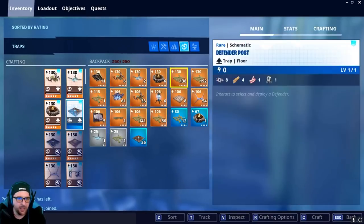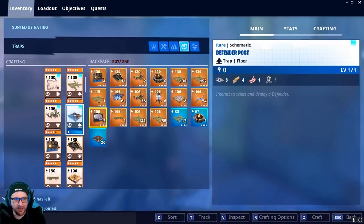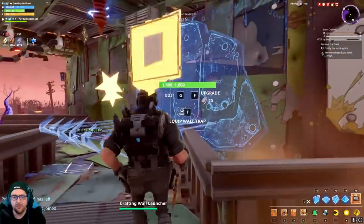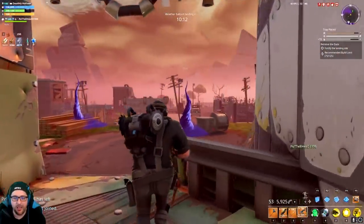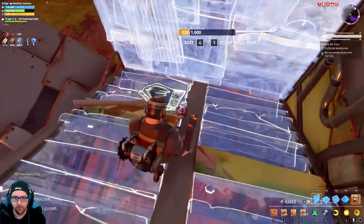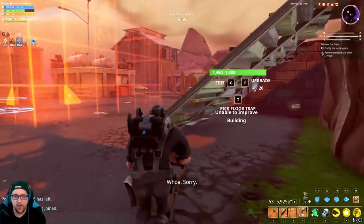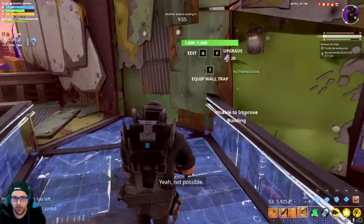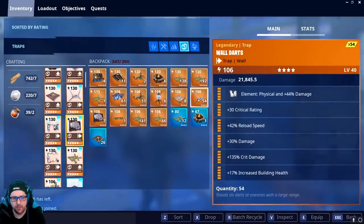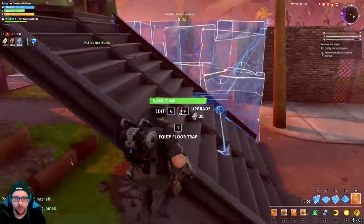We're going to add a couple of traps here and there and get this mission going. One issue I have with Fortnite is that we have no idea where the second spawn is going to come from - there's no way to set up the next set of trap tunnels in advance. I believe the storm rotates up to four times. We might get lucky here and not have anything rotate because of the weird spawn, but we won't know until it happens.